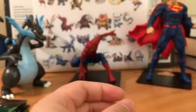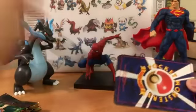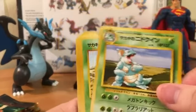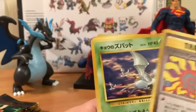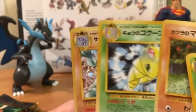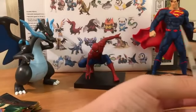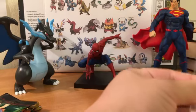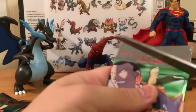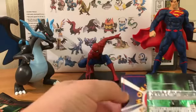All right, we're moving on to Gym Challenge. Here we go - started off with a Nidoqueen. Nidoqueen, trainer, Zubat, Tauros, Pidgey, Ekans, Mankey, Beedrill, and our holo rare is Giovanni's Machamp - very nice. My phone is running out of battery so I'm gonna have to go through these packs relatively quickly.